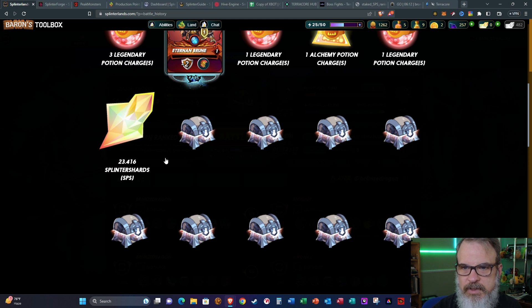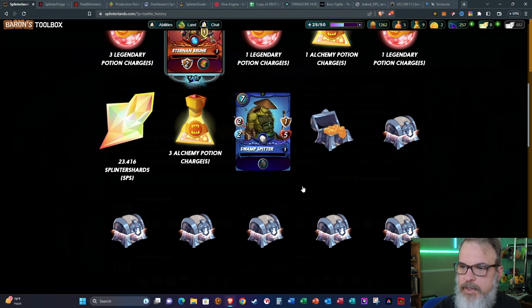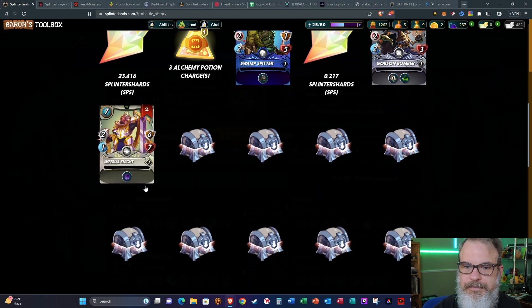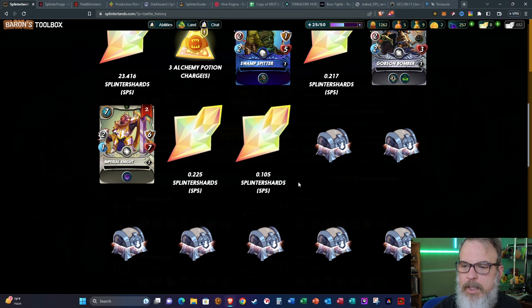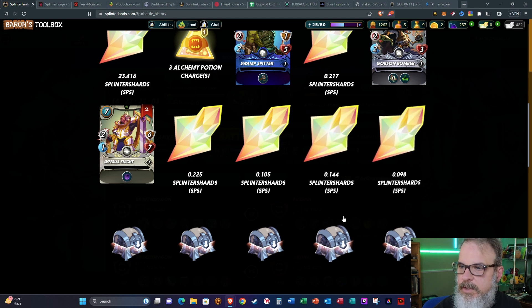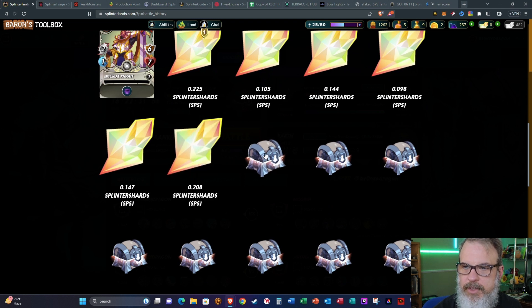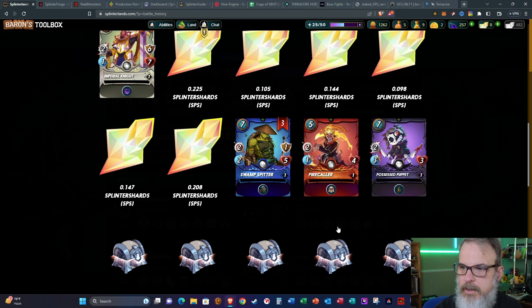One legendary potion, one alchemy potion, one legendary potion — 23 SPS! This is nice, this is on the top end, a very nice draw for a silver chest. I'm turning the tone off on my phone. Three alchemy potions, another Swamp Spitter, 0.2 SPS, a Gobson Bomber, two Imperial Knights, 0.22 Splinter Shards, 0.1 Splinter Shards, 0.1 SPS, 0.09 SPS, 0.14, 0.2 — here come all the SPS.